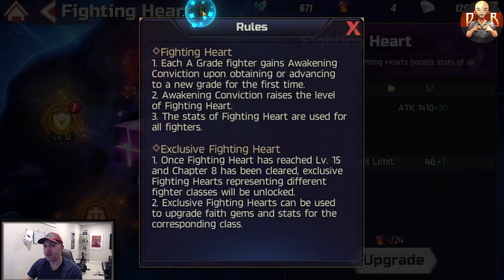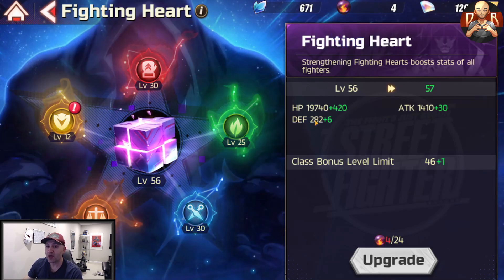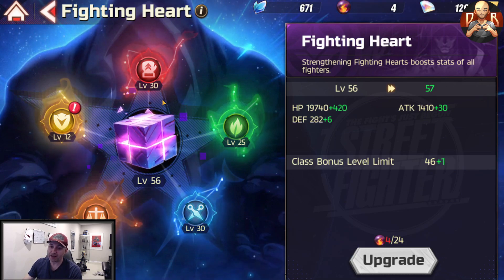The Fighting Heart is something you unlock as you play the game. The Fighting Heart itself is this little cube, and essentially each A-grade fighter gains Awakening Conviction upon obtaining or advancing to a new grade for the first time. Every time you go from A to A+, S, S+, SS, SS+, triple S, and triple S+ — five steps — you gain up to 24 or 28 of these things called Convictions. Every 24 of them you can level up your Fighting Heart, and the bonus stats you see here apply to all your fighters.